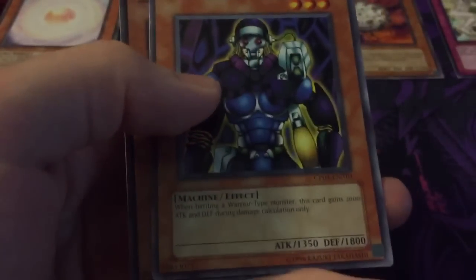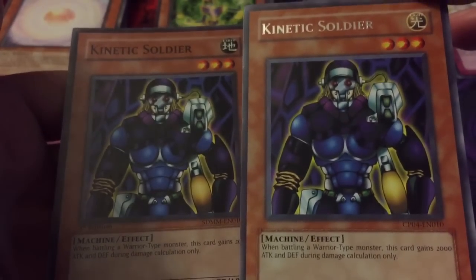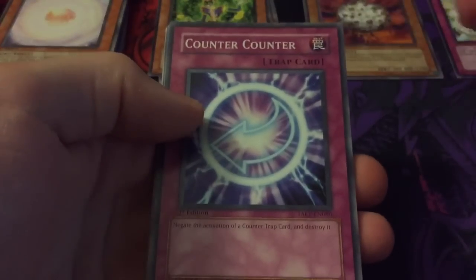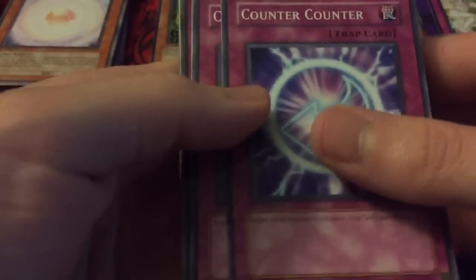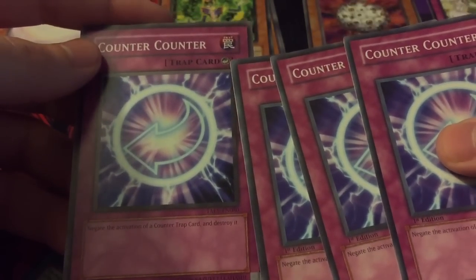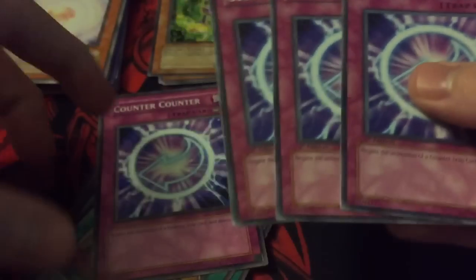We have Kinetic Soldier from Champion Pack 4 that's listed as Light when he should be Earth. That's the end of those text errors. Next I'll go on to missing element errors — like the original Counter Traps from Tactical Evolution's first edition. They're supposed to be a Counter Trap but they left off the 'Counter.' In the unlimited edition they corrected it, but all the first edition ones left it off.